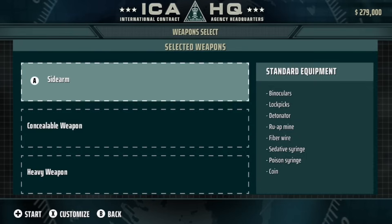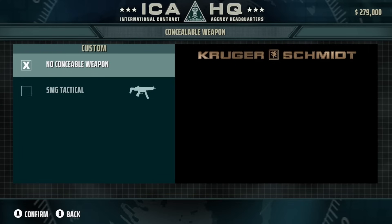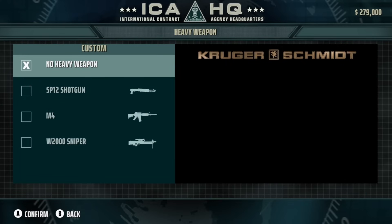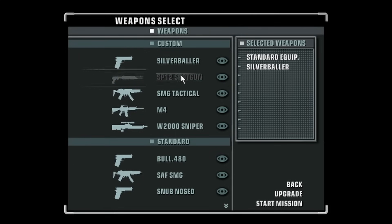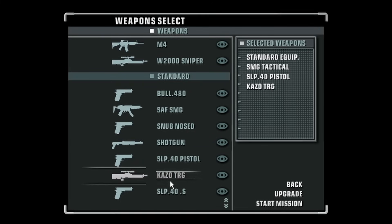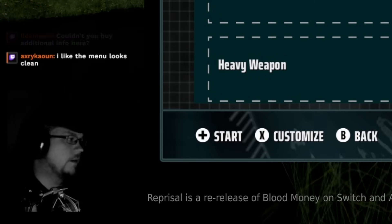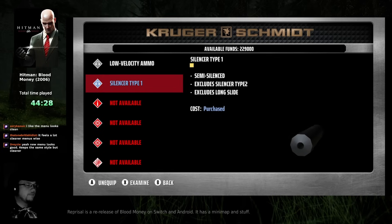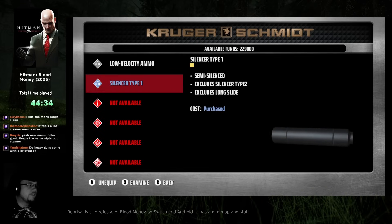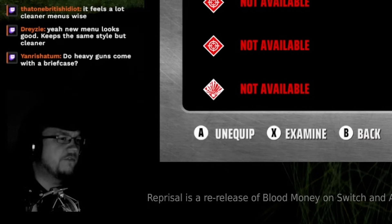What is this? This is a step up from the original, because in the original you could choose the same exact things but it didn't communicate what those things were. Whereas here it's: sidearm, concealable, heavy weapon. Something about this screams mobile. I can't quite put my finger on it, other than the fact that it is a mobile game — maybe the font, the text size?